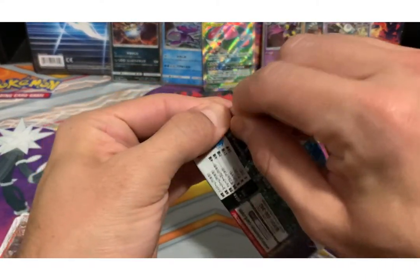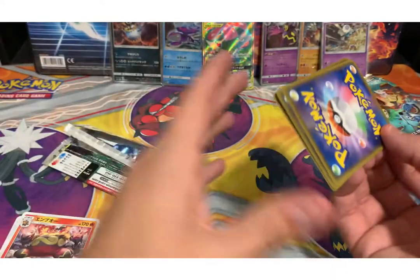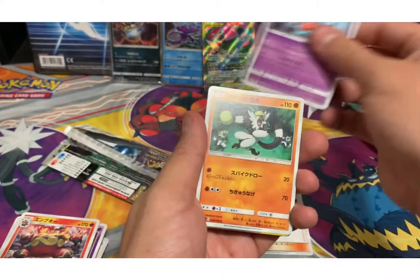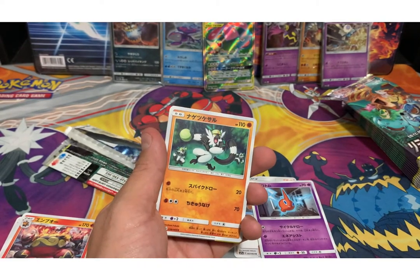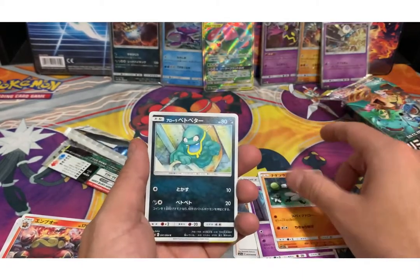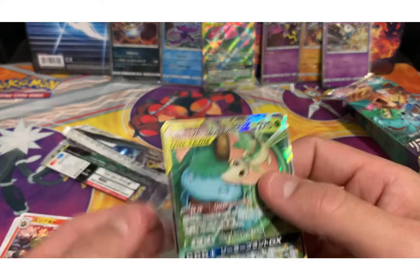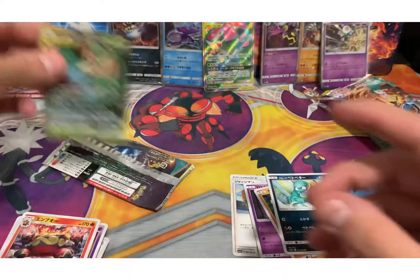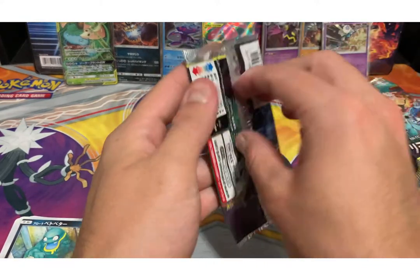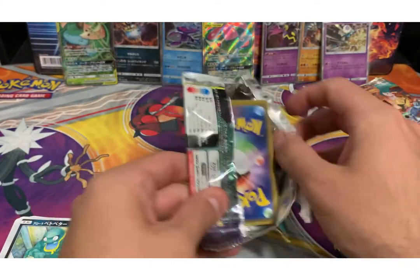Oh we got a Phantump and we got the Incineroar — roar boar! Here we go. Can we get another full art? That's what I want to know. We got the coach, we got a Rotom. Oh where is this guy again — oh man I'm spacing out. We got the Simipour, the Alolan Grimer — oh nice! We got a full art, another Tag Team GX! Nice!